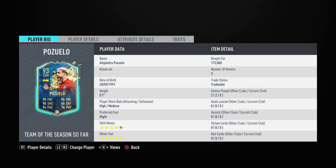Oh my goodness, talk about meta. This card looks fantastic. 93 rated, 90 pace, 90 shooting, 94 passing, 96 dribbling, 65 defending, and 76 physical. Beautiful stats for a 5'7 player. High/medium, right-footed, 4-star skill moves, and that amazing 5-star weak foot.